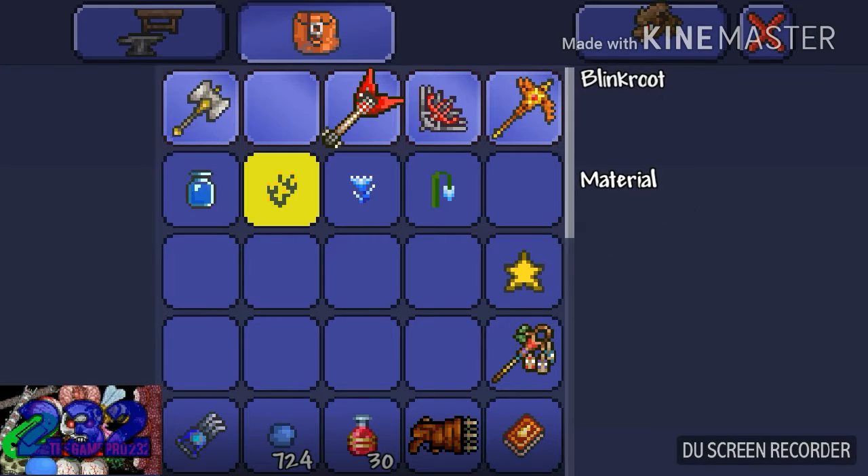You will need: one bottled water, one blinkroot, one shiverthorn, and one moonglow.